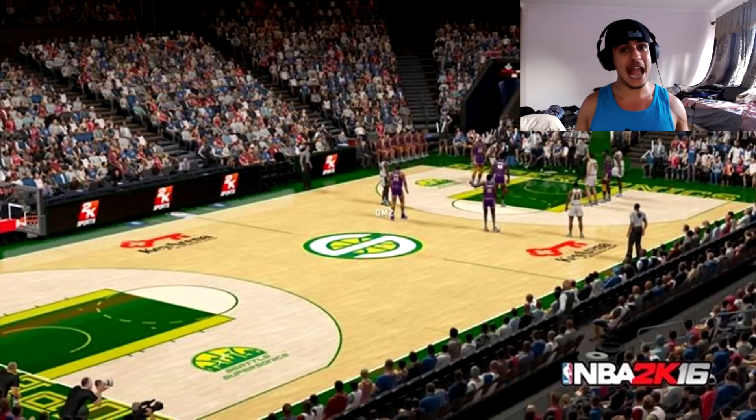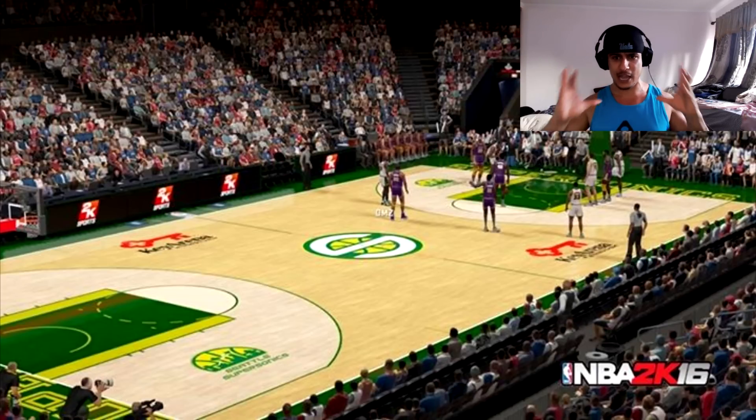You get to customize your own uniforms. You can choose from images they had before, or you can upload your own images, which is freaking awesome — because I would love to have my face on a jersey. Well, not really, because I'm ugly as hell.